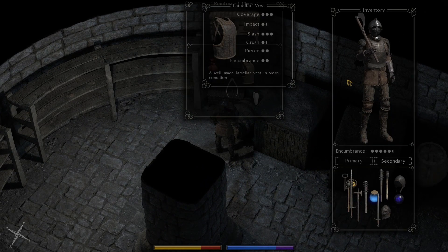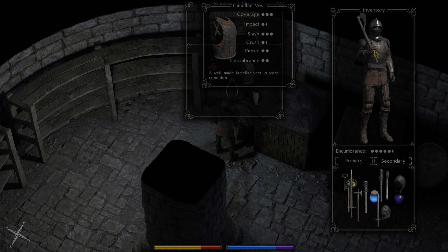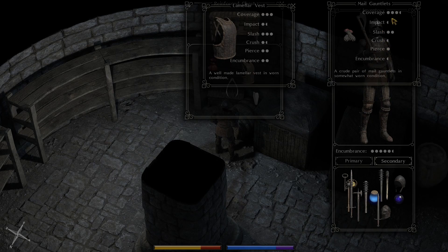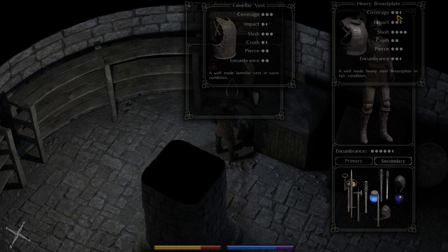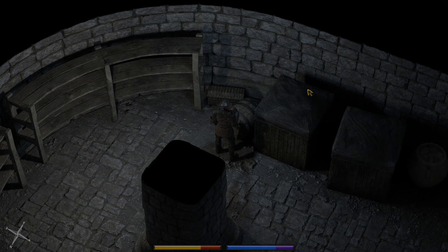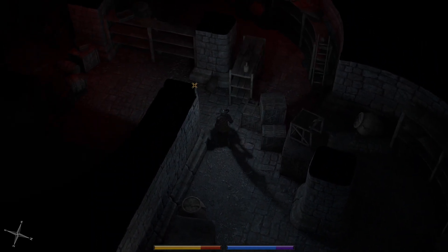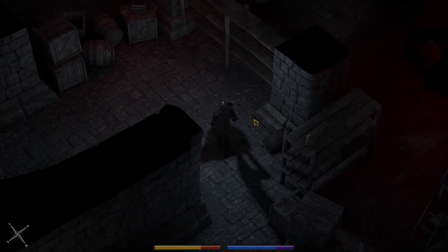There's the lamellar vest. It has less encumbrance, but of course the stats are nowhere near as impressive. Somehow the coverage is better — oh, I'm sorry, those are the gauntlets. The coverage is better over here, but I usually go for more coverage. Not this time, though.